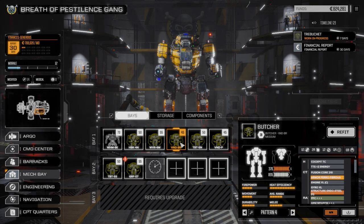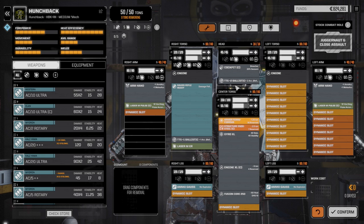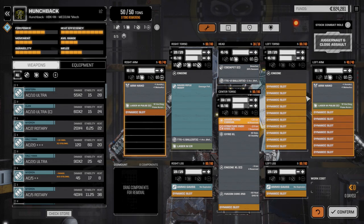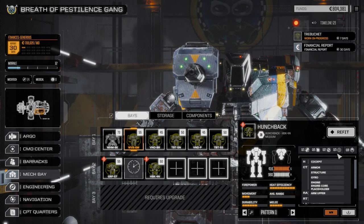So I want to work on these three mechs today. First, I'm going to go to my Hunchback and refit him - we're going to strip him completely. We want to keep the heavy gauss rifle for the new mech, and we'll need the double heatsink engine to add into the Griffin. I'm going to change the Breacher - the increased sensor and sight distance isn't really needed now that we're using the Wolverine as a scout. So let's strip all this stuff off and confirm.